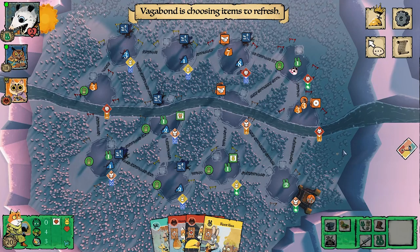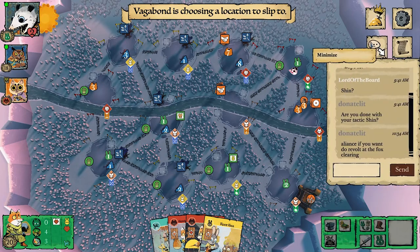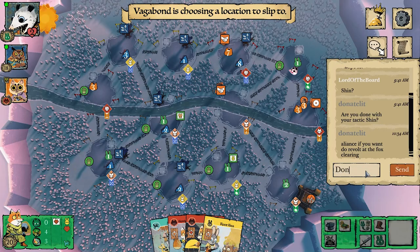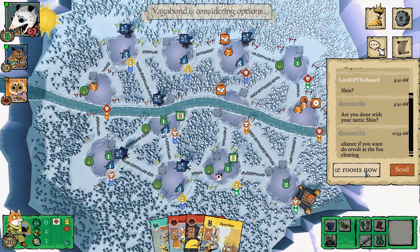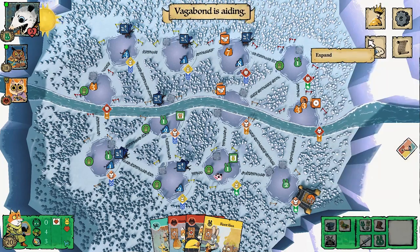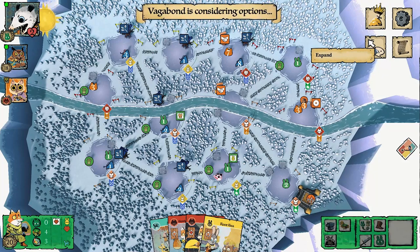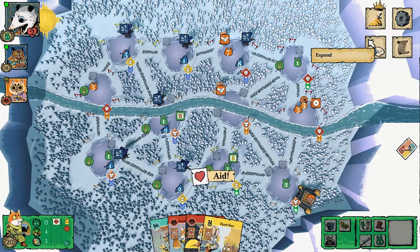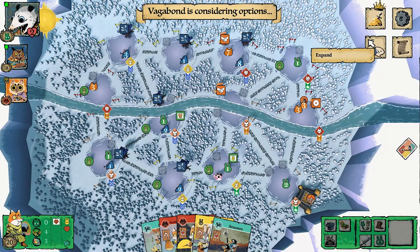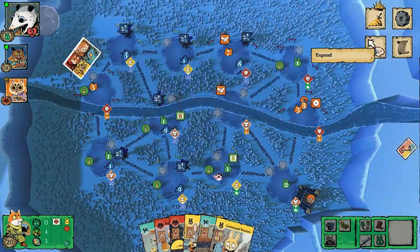I feel like I'm going to win next turn. The Eerie Commander could potentially move to the fox clearing where the cats have wood and try to hack through for points, but their action economy is rough after going turmoil. I've ramped up probably too strong to be stopped. I've broken out of the choke that most Woodland Alliance players hit on the winter map — it feels really good.